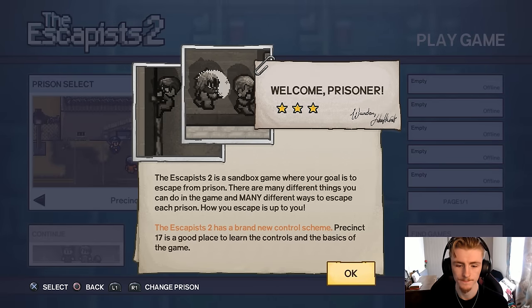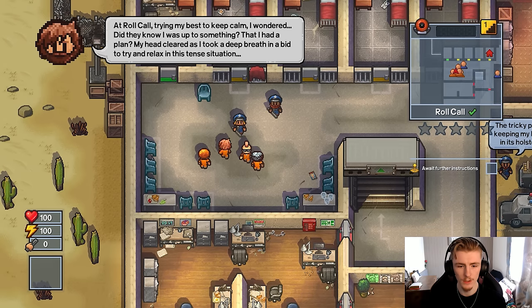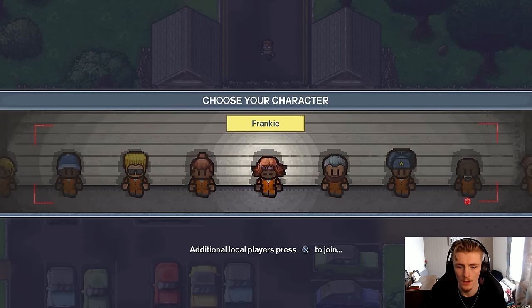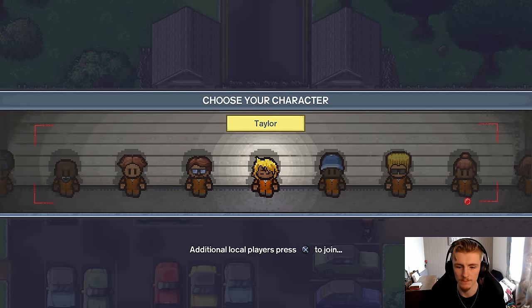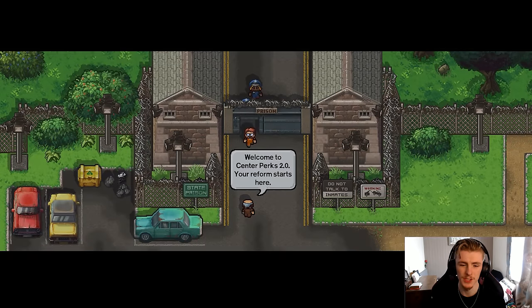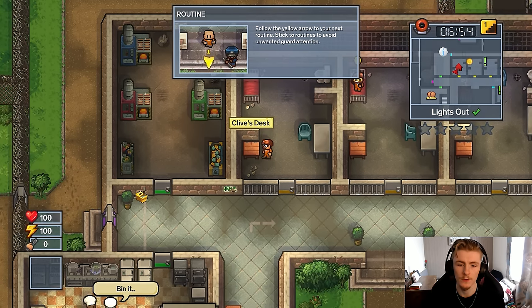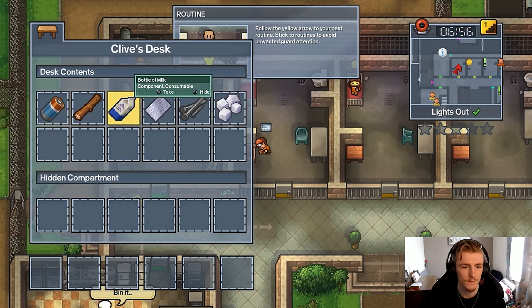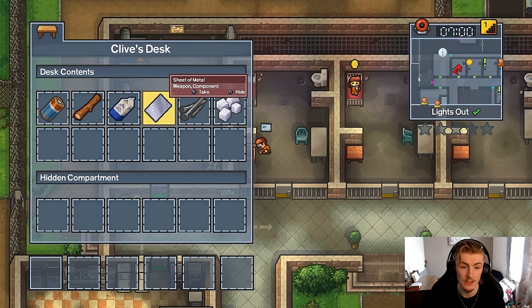Welcome prisoner. Precinct 17. I forgot how much higher quality this game was. I didn't make Wee from the first game - that's okay, we'll let Wee live his freedom. Let's go with Clive. Clive looks pretty G, I'm not gonna lie. I think I remember how to get out of this prison, I can do this pretty quickly. Timber sheet, mail and nails, all off rip - that's crazy.